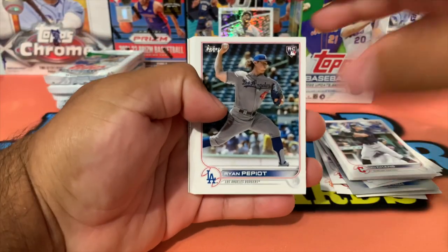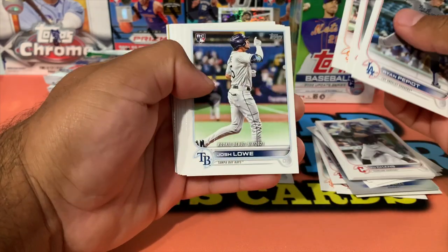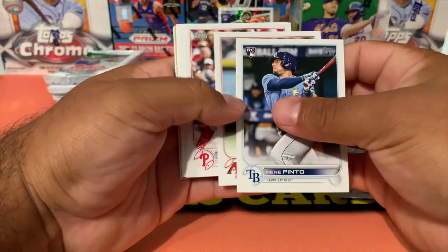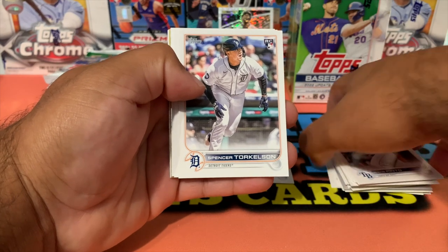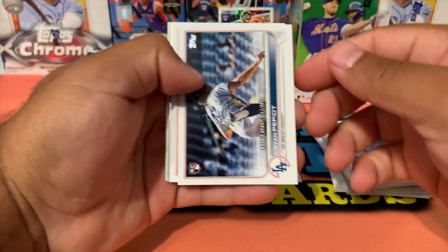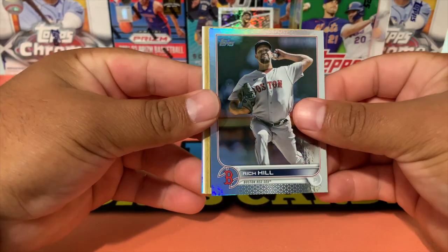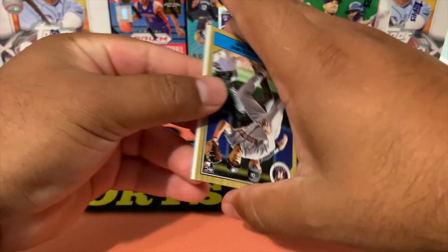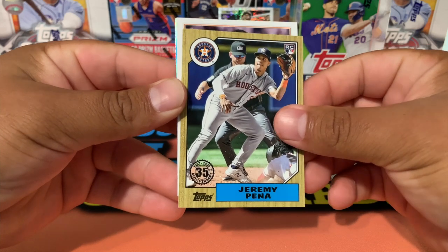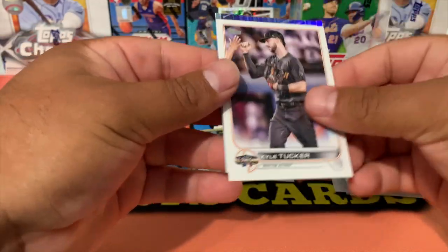We got Ryan Pepiot, Jonathan Villar, Josh Lowe. We got Rene Pinto Rookie Debut, and oh here we go — Spencer Torkelson Rookie Base for the Detroit Tigers. We got Seiya Suzuki, a rainbow foil of Rich Hill, and then Jeremy Pena — he's one of the guys I wanted to get, just seen him play in Game 2 of the World Series. Kyle Tucker All-Star Game and CJ Abrams.